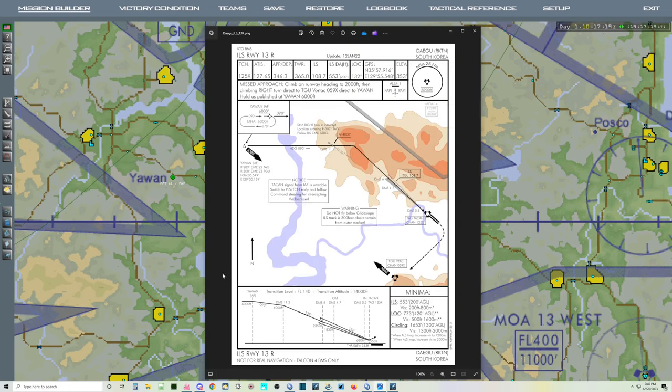What I've done here is taken the chart for Daegu. I want to land at Daegu — it's 1-3 right of the two runways. The heading for this is 1-3-2, and this seems like it can be a challenging one. So what I've done is, off the Daegu TACAN, I've basically placed steer point number 9 — one more than the number of steer points already in my flight plan, totaling 8. I've got a steer point on 1-3 right threshold.